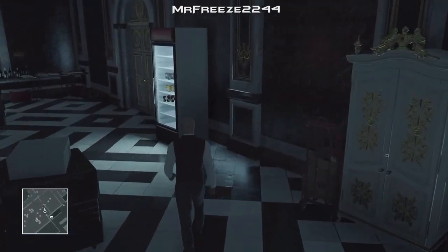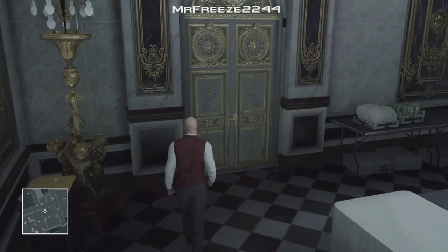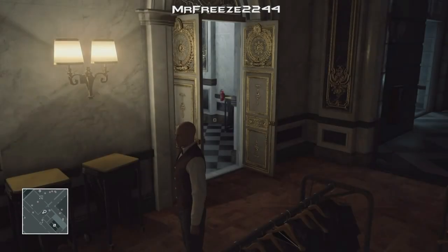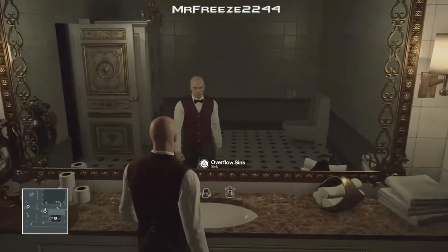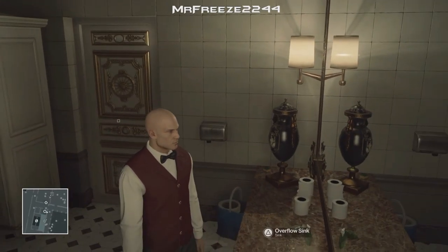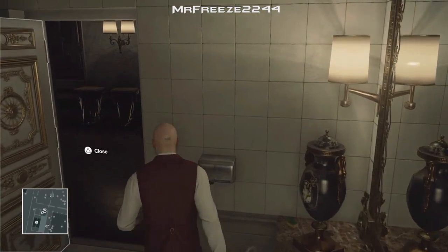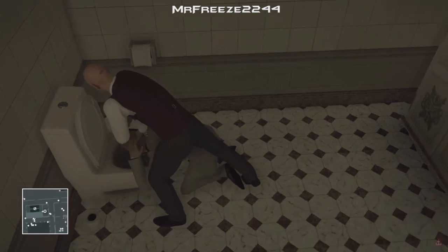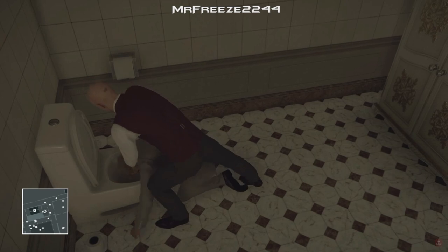His bodyguard will come over and guard the bathroom door if you're not in there already and he won't let you in, so you have to make sure you're waiting inside. Just waiting for him to come in now. As soon as he starts being sick in the toilet, make sure the door is closed when you do this. Then go behind him and click the drown option that prompts up. Once you've drowned him it counts as an accident kill, so even if his body gets found the score won't be counted against you anyway.